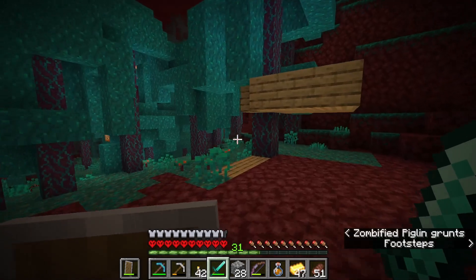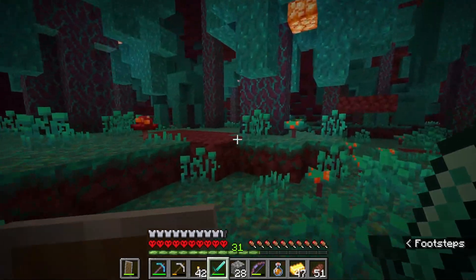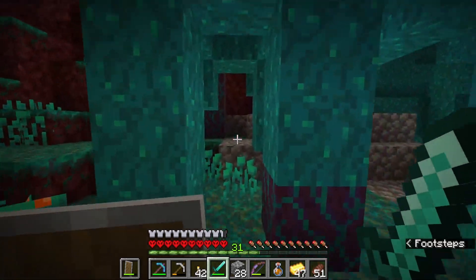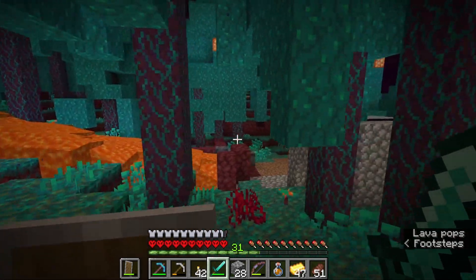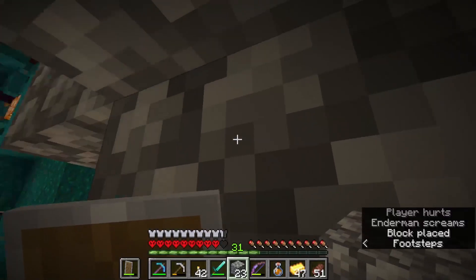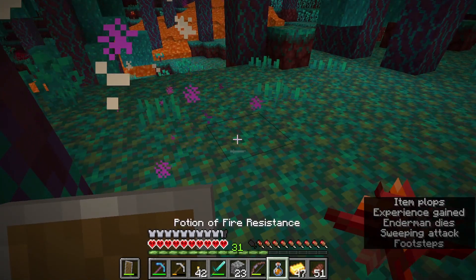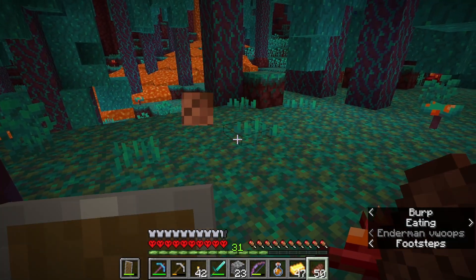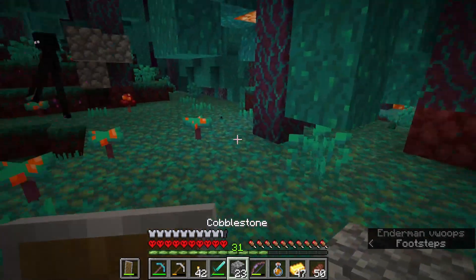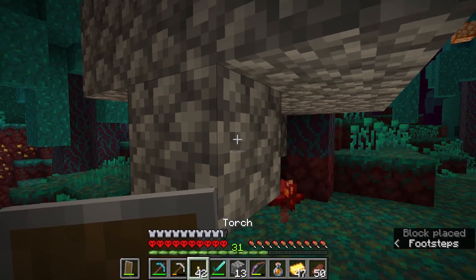You can pretty much cheese any mob in the game — if you tower up or do something like this. Really not many mobs that aren't cheesable. Here's the bastion. Is this guy mad at me? Did I accidentally look at him? He's not hitting me though — that was terrifying. I could probably take an enderman pretty easily one-on-one even without the cheese.